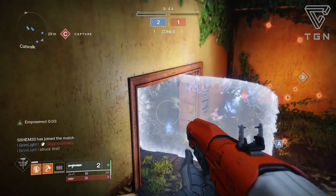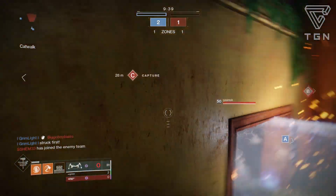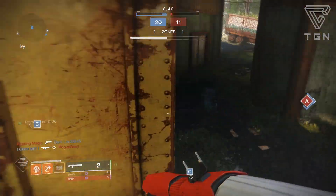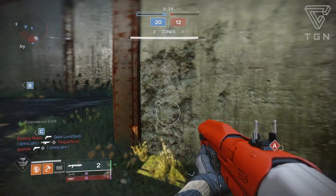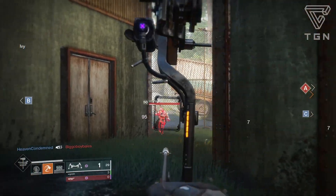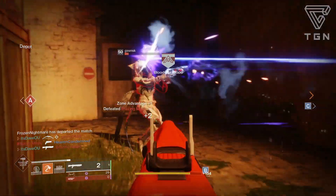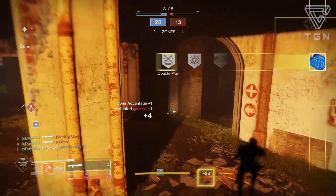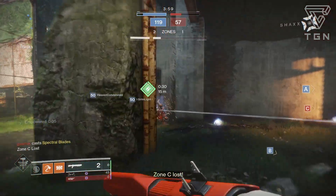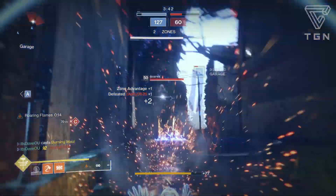PvP-wise in the Crucible, I can safely say it doesn't make a huge difference to your performance. It's clearly not as good as other Titan PvP exotics like Lion Rampants, Insurmountable Skullfort, or Synthoceps. That said, it can be viable in certain situations — use an ability and your others get stronger with faster regen, which is always good. For example, popping your barricade makes your grenade and melee stronger, potentially letting a sticky grenade one-hit someone or strip a shield.